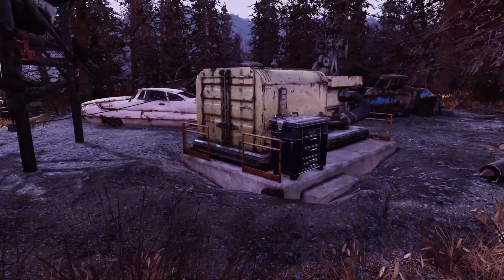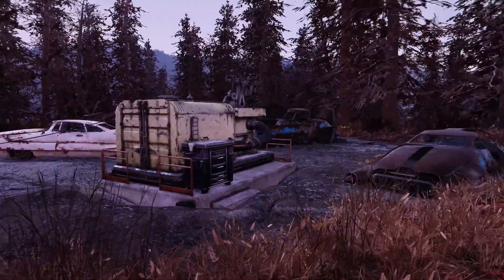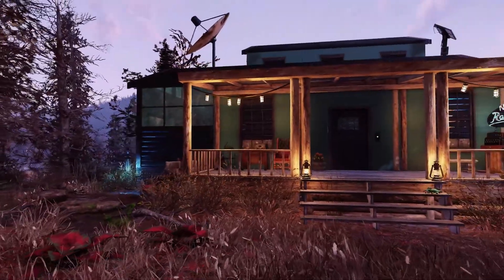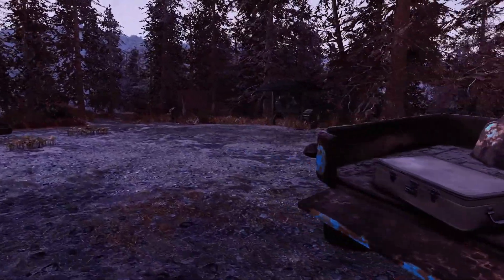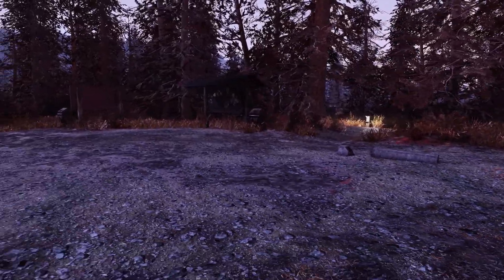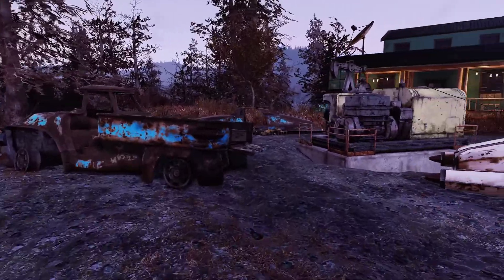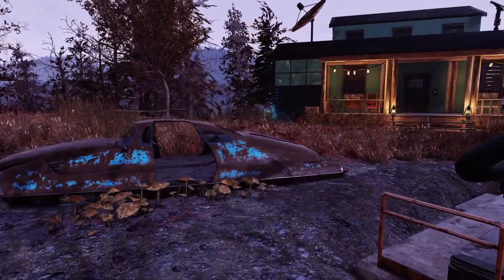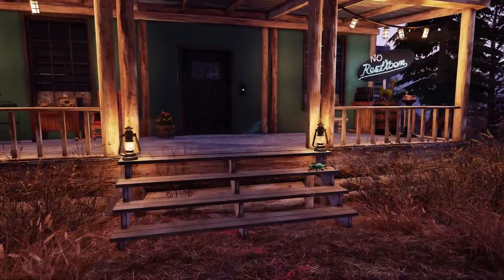Over here is the concrete pile. The port-a-potties were here to begin with — I did not place them there. If you do decide to build your camp here, you may have a mirelurk problem every once in a while. They come out from over here. I did have a queen walk through, but she ended up leaving. It hasn't been too annoying though. Just keep that in mind — it kind of goes for anywhere in the Cranberry Bog. Just be prepared if you're going to build your camp here.